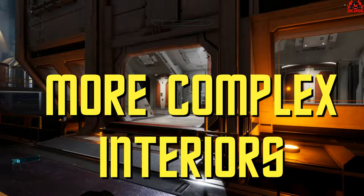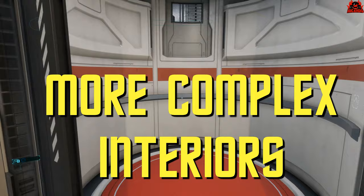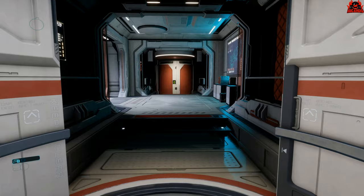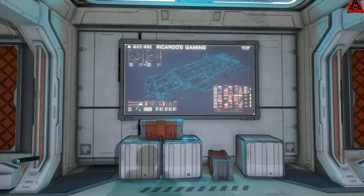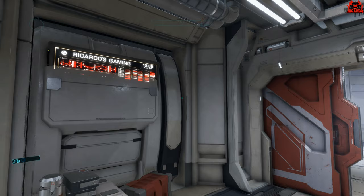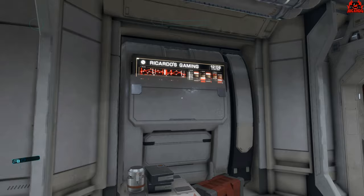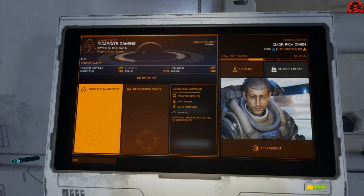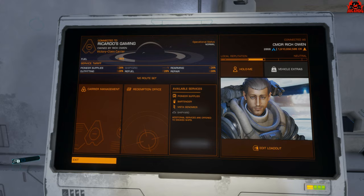So hang on, we're at number two now, and that is more complex interiors. Yes, we've got the hangar bay that you can walk around your ship, and you've got elevators, much like what you've got on the station. When you start to get into the fleet carrier interior, given the size of the fleet carrier — and this is the same for stations as well — it's not very expansive, is it? We've had the introduction of a bar, which is great, and we've got Pioneer Supplies, and we've got Vista Genomics, and you've got a fighter bay, and then you've also got the observation deck, and the command and control center, or command platform — the captain's ready room sort of place — all on the same level.